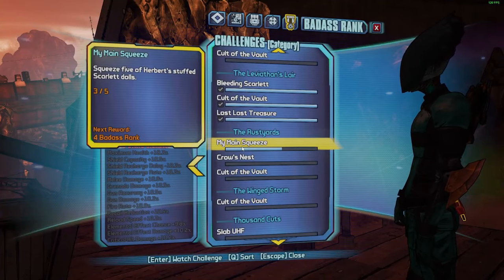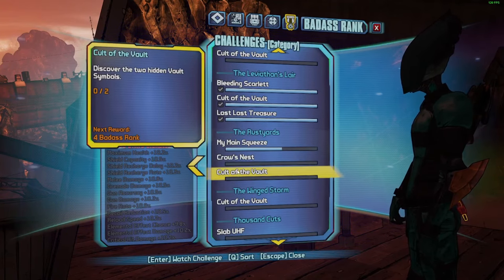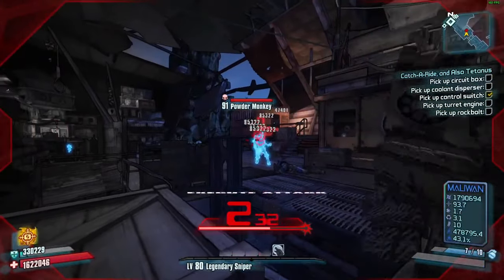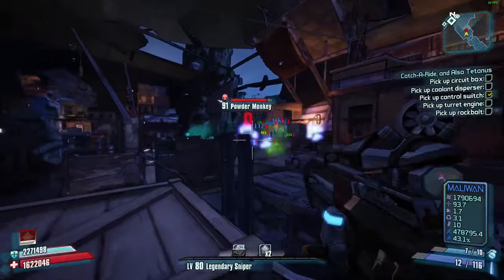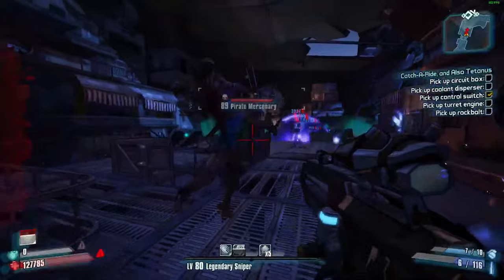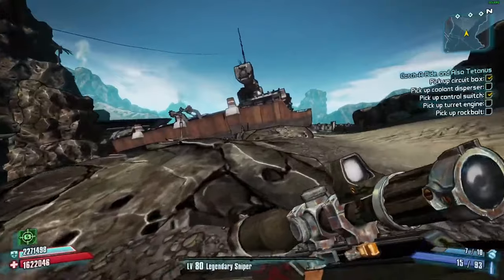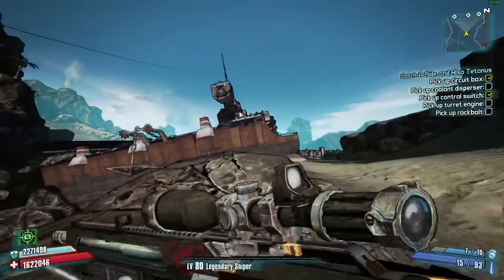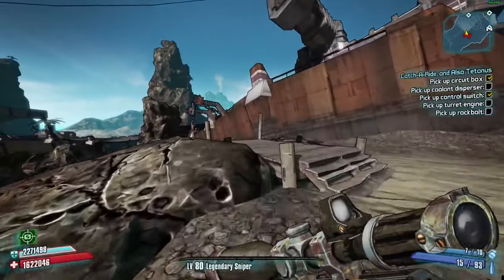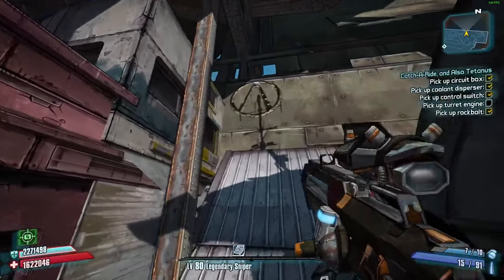Now to the Rust Yards for real. I've got to find two more Herbert stuffed dolls, reach the top of the scrapyard ship mast, and discover two hidden vault symbols. There it is — vault symbol! We gotta reach the mast of the ship, and if not up there then on the ship where the tapes explode from. Captain Scarlet plushie — you're on the ship. Challenge completed baby, there it is!